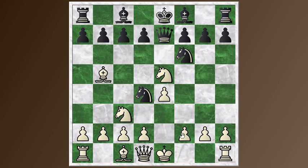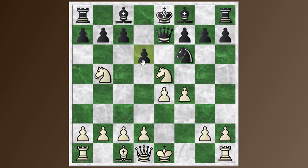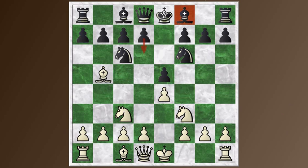White usually tries to hold on to things by playing F4 here. Now you can take the Bishop off once again, and then play D6 to kick this Knight back. After the Knight drops back, you once again have this Queen E4 check, leading to quite a comfortable position for Black. Either the King has to move or White has to block with the Queen, and you can trade queens and take away White's castling privileges. So Black is doing fine in those lines.